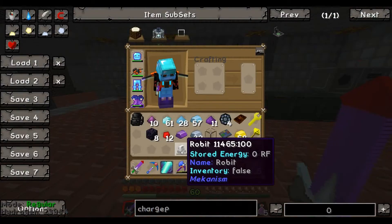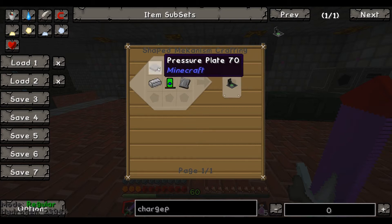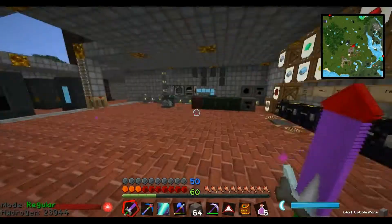We need a charge pad because Robit won't go down unless I build one. Conveniently, here it is. Pressure plates are pretty simple — that's just two smooth cobblestone. Smooth rock? What is the actual name? I can't remember. Let's get some.